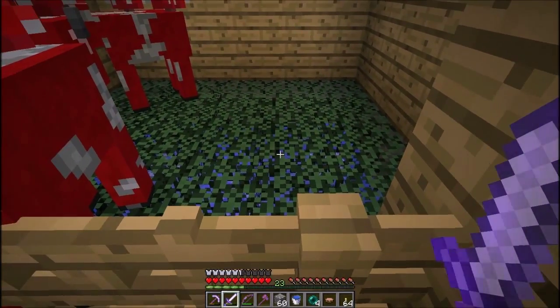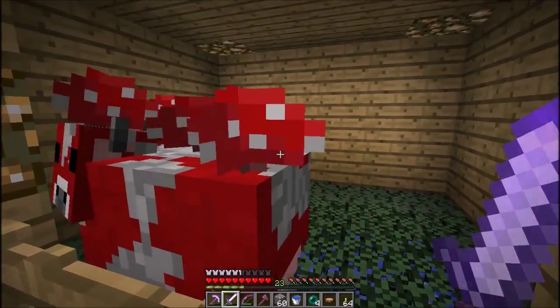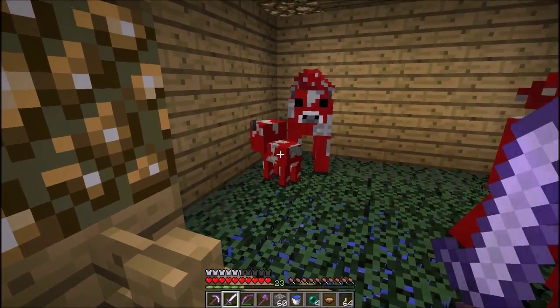Here's our mushrooms. This is water underneath leaf blocks. Since we don't have grass blocks, it seemed like a fun way to make it look a little grassy and cozy. Look at the cute little baby mushroom — he's so cute.